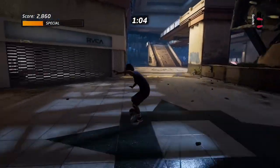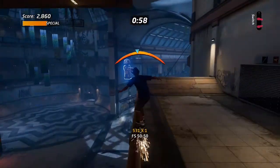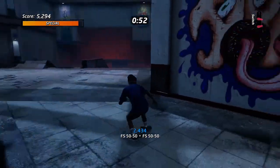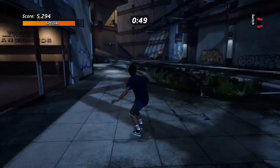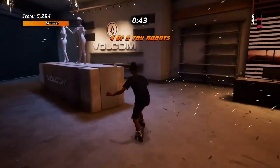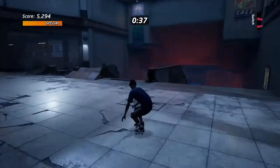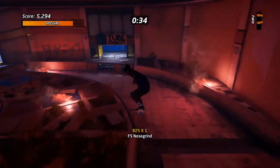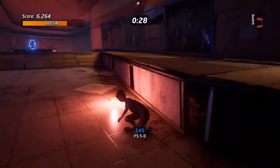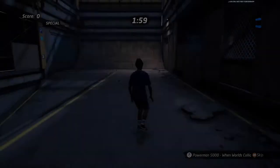The next toy robot is up on this railing — pretty easy, hard to miss. The one after that is in this store, which is one of the only stores in the mall area you can actually go into. Just sneak in and grab the toy right there. Then the last one is all the way at the end at the bottom — if you miss it, just turn around, jump up, and grab it. Boom, we got the toy robots.